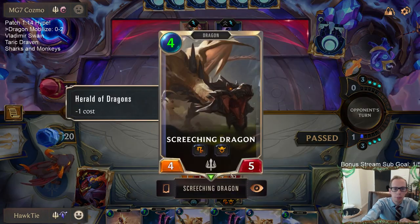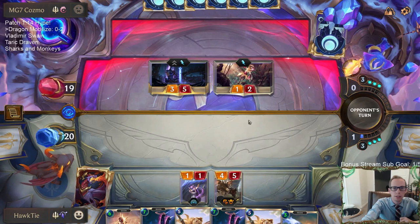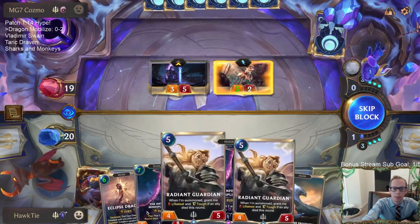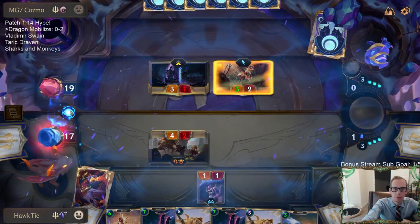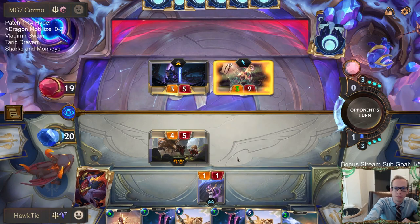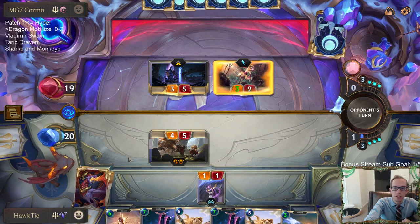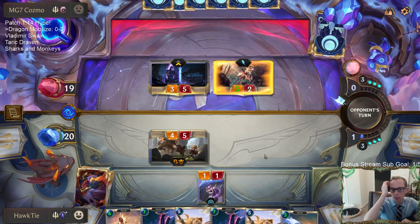I could play the screeching dragon, they pass, I pass back — I'm ahead. I got to spend four mana, they didn't, so I'm ahead on board. But I just didn't think that was really getting me too much because then next turn I could play a radiant guardian. They could use single combat to kill my screeching dragon but they could have used single combat to kill herald of dragons anyway. I assume if they had the plus two plus two they would have just played that — so they've got to have single combat. I wish we were playing single combat.